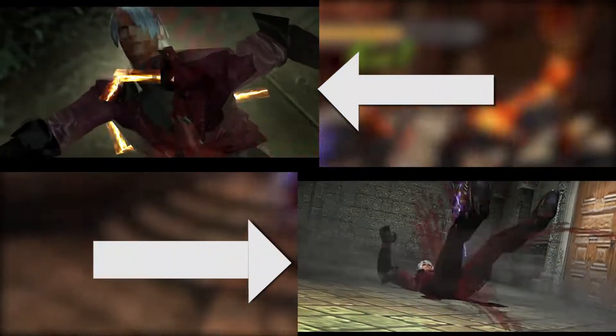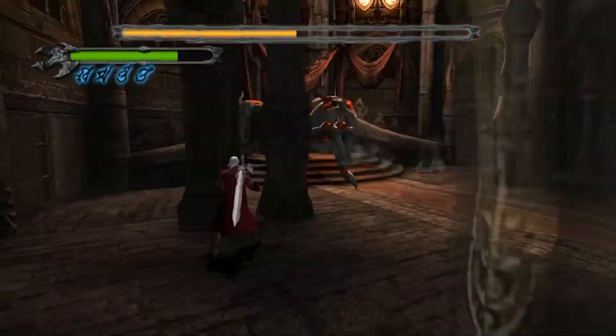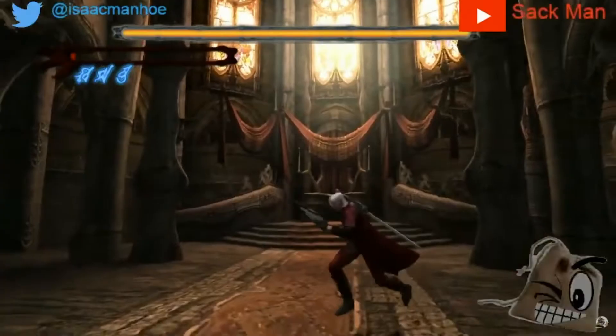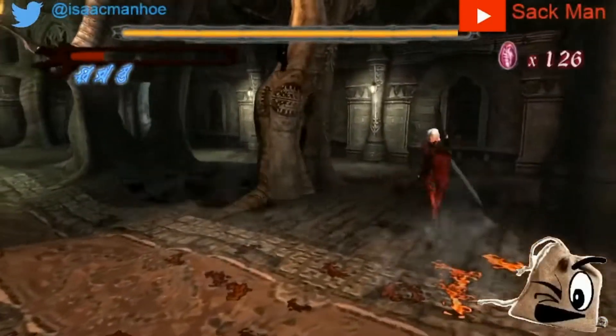You did get stabbed at least two times already, and you do have an M for Mature rating. You can figure out what to do about one simple boss, right? Wrong. This boss will kick your ass and laugh when you ask if you're doing something wrong. You have little room for error or experimentation, because you either figure out a strategy or you get blasted. You will die to this boss on your first run — I guarantee it.